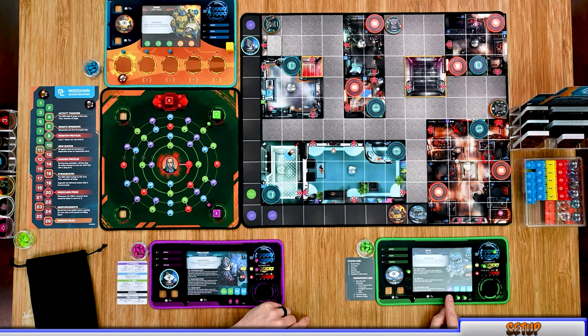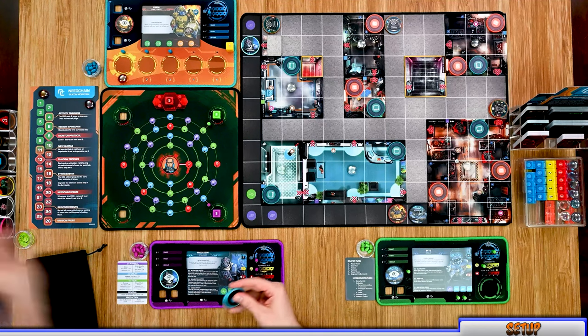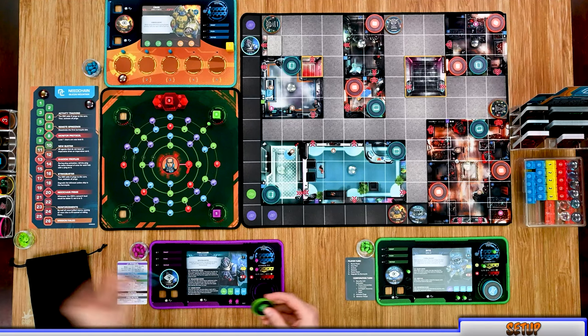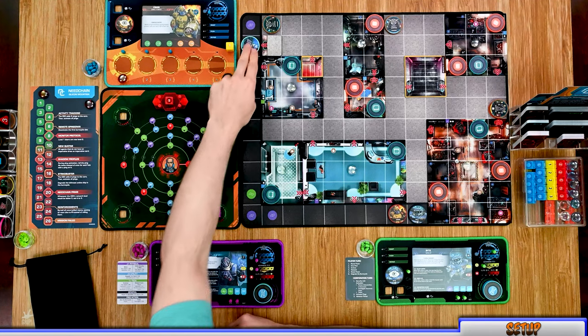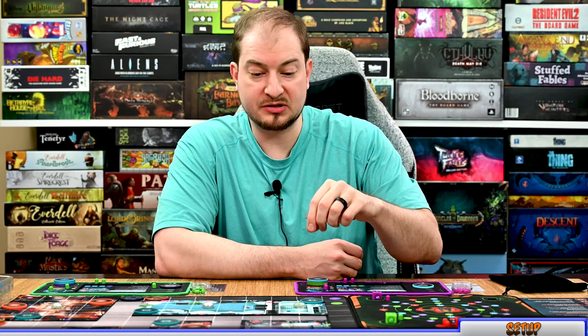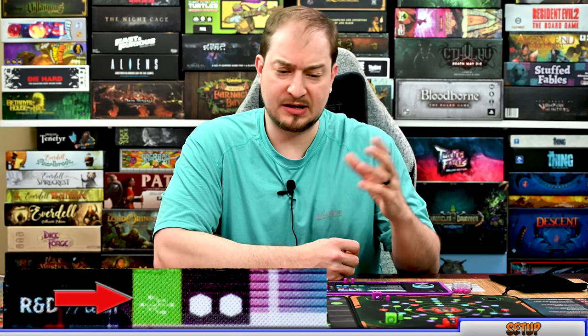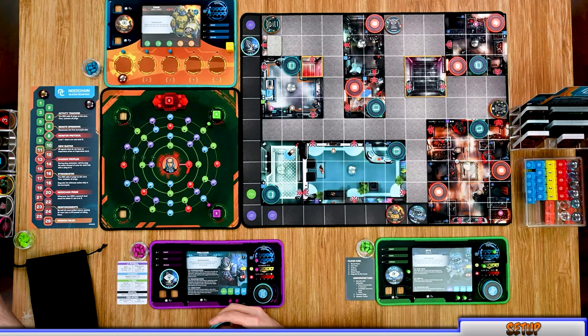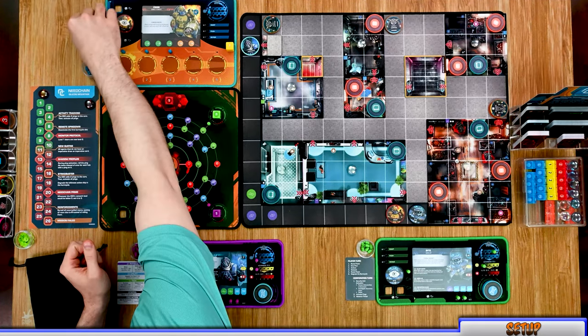Each player receives their reserve chips. Byte gets a purple and two blues; Processor gets two greens and a blue. Then gather up the team tokens — each bot starts on one of the board locations and gains a corresponding chip based on the room they're in. If multiple bots are in the same room, only one extra token is gained. For this game, we get two more blues and a green for our reserve.